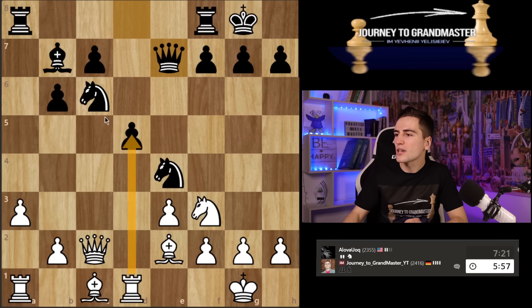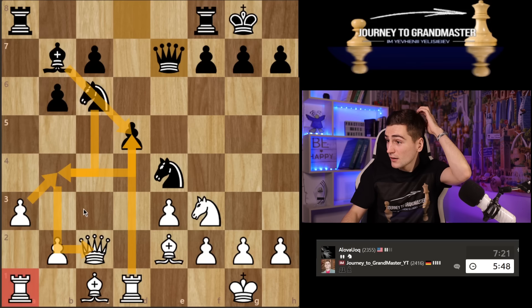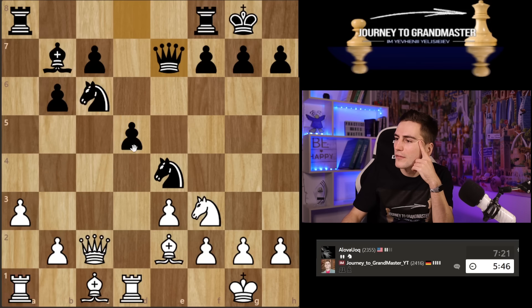I can play queen c7 and now if you take, I have knight b4 forking those pieces and attacking with the bishop — I cannot take because my rook is hanging. That would be problematic. Rook e5 also doesn't work — you can take, attacking there, so I cannot take. But maybe I have bishop b5.